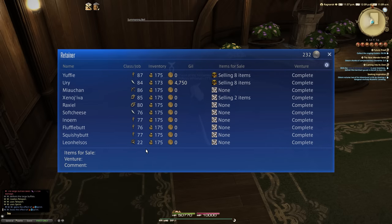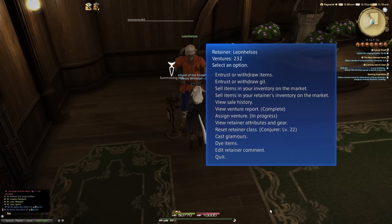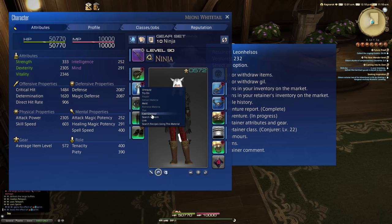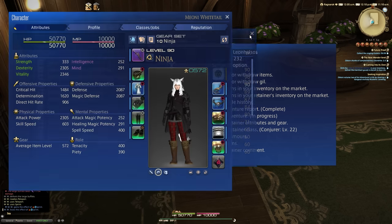So let's say I choose Leon Halsos, which is obviously Leon. What we would do is bring up our character menu from PC and glamour from here by right-clicking the item and pressing Cast Glamour, then clicking on the drop-down to go to Equipped by Retainer or the Retainer's Inventory. That's the long way of doing it.